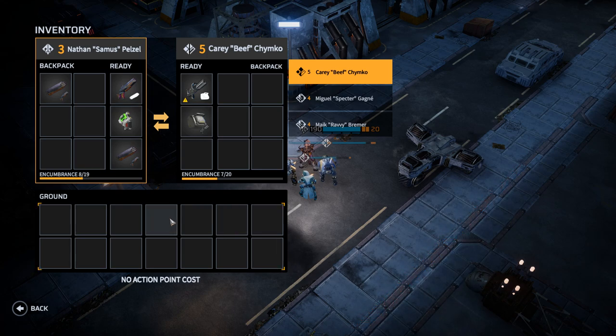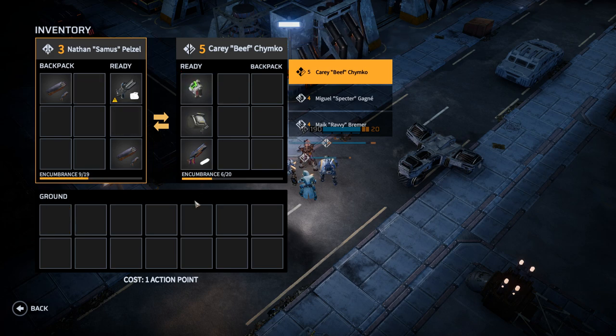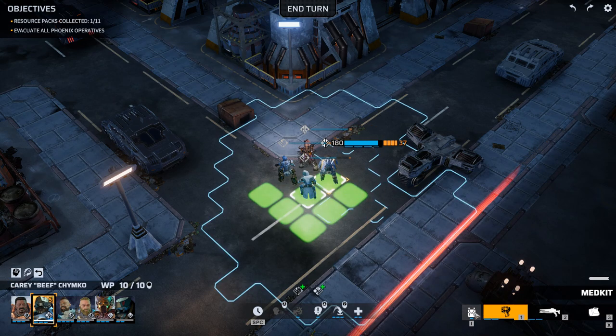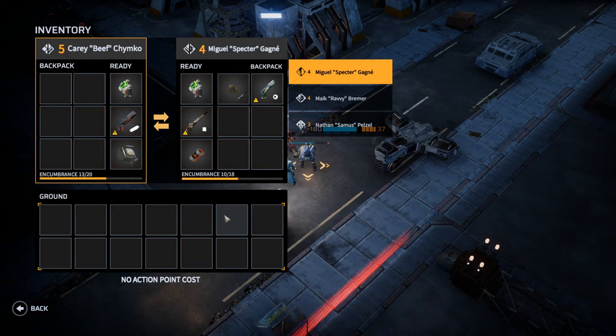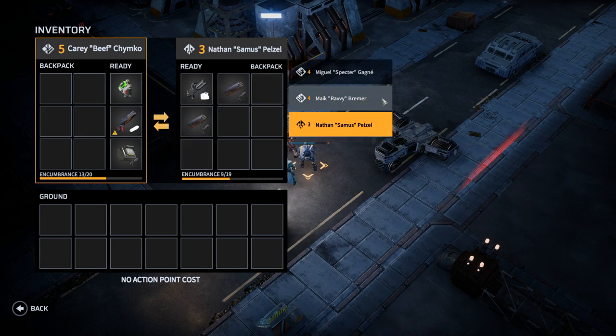Any subsequent soldier who approaches an already opened crate can gain access to it from their inventory screen as normal. It's also possible to see and access the inventory of any other Phoenix Project soldier you're standing adjacent to. You can move items between soldiers, with the currently selected soldier paying the action point cost, regardless of whether the items are being given or received. If there are multiple adjacent soldiers, you can cycle between them by left clicking on their names to the right of the inventory.